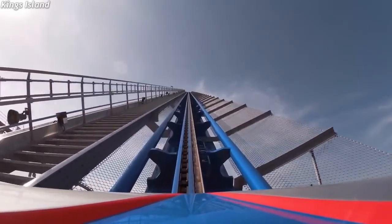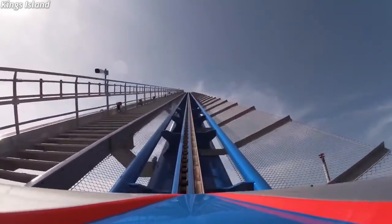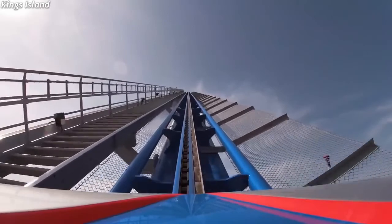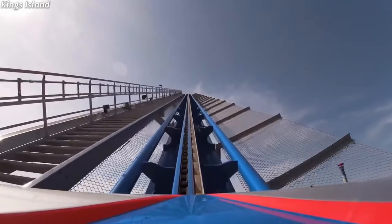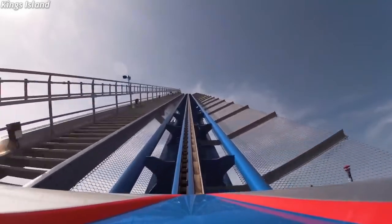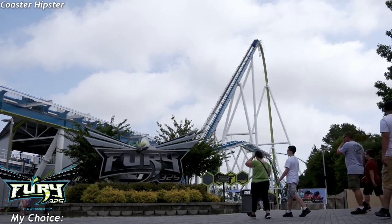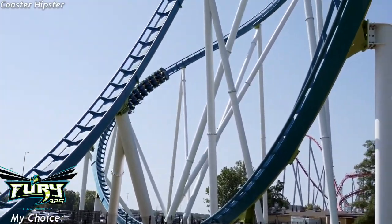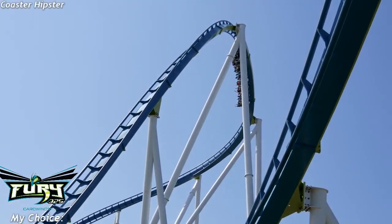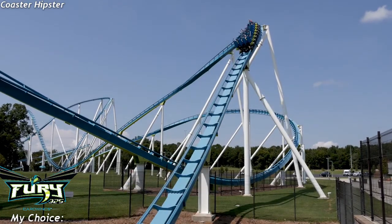Let's get started with Giga Plus. The Giga Plus category is really simple, as there are only a few coasters I can actually choose from — anything over 300 feet. My choice is Fury 325, the B&M Giga at Carowinds. This is regarded as one of the best coasters in the world, for an amazing layout that uses energy from the 325-foot drop in an intense and fun way. Fury is also great for the challenge, as it only takes up one slot.